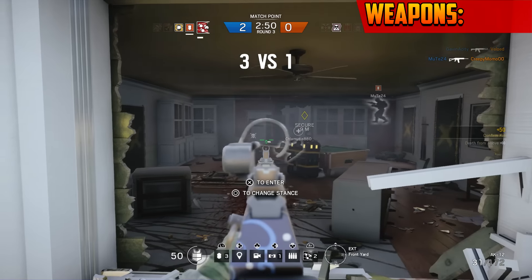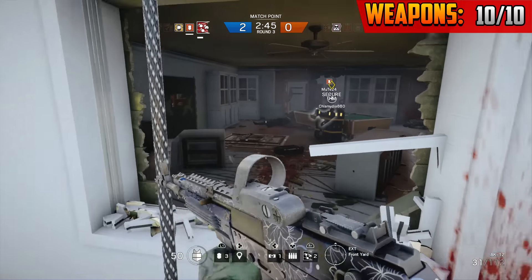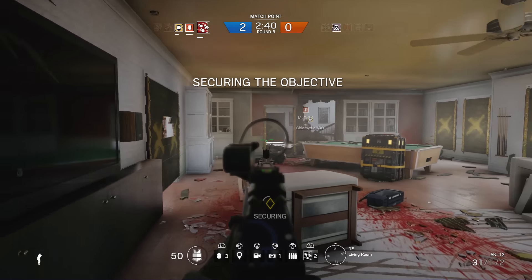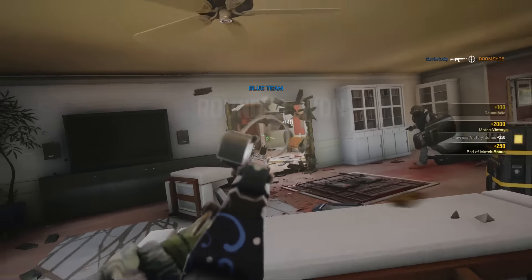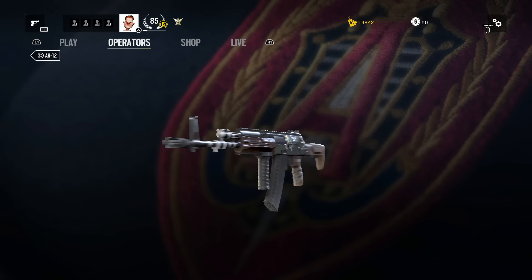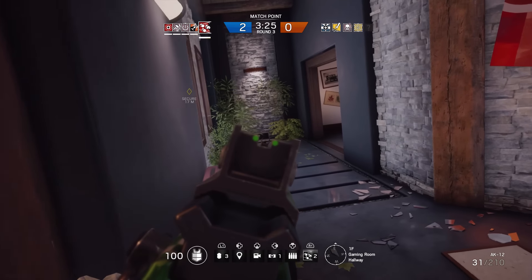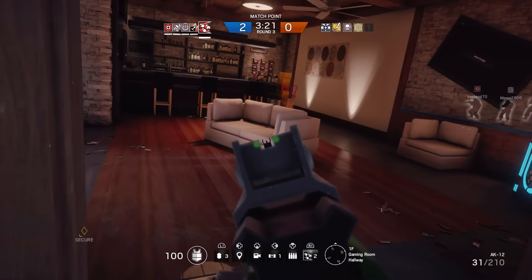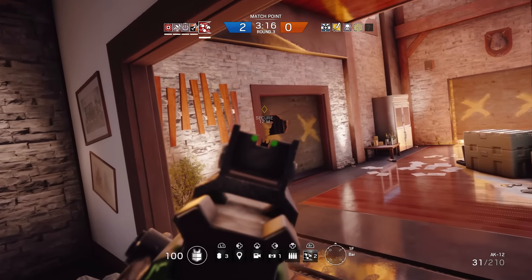For the weapons category I have given Fuse a 10 out of 10, because he's got a whole lot of variety and a bunch of different options to choose from when deciding his primary weapon. Fuse has an option between three different primary weapons. First off his AK-12, which is an assault rifle that does 44 damage, 850 fire rate, 40 mobility, and a 30-round mag. The recoil is absolutely beautiful — very tight groupings and just overall a very easy weapon to handle.